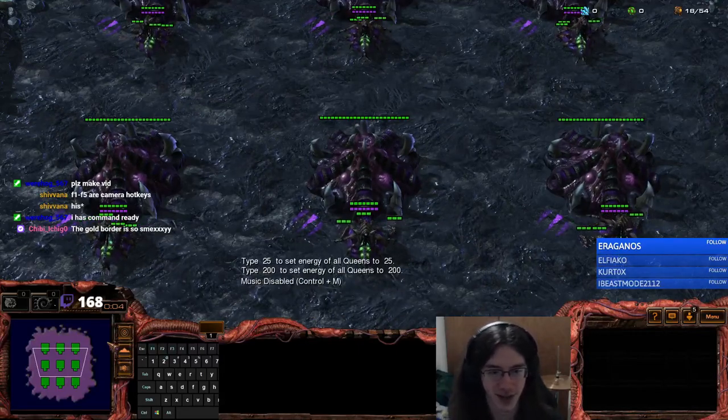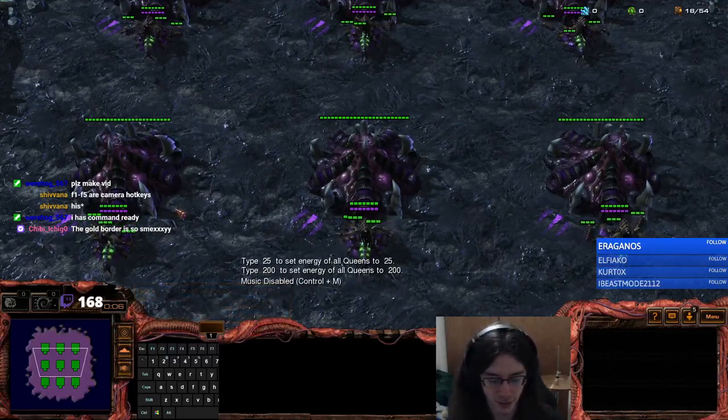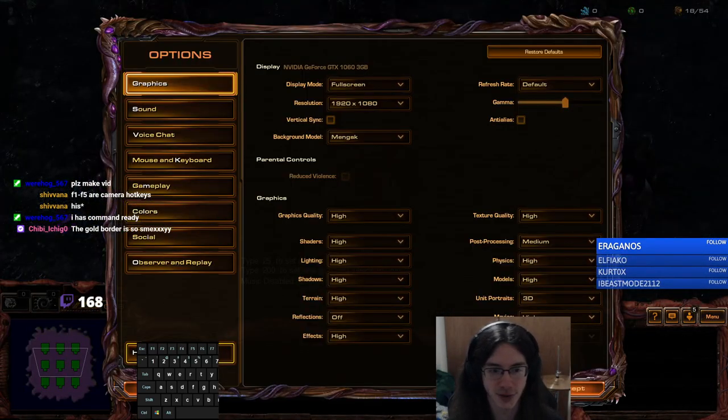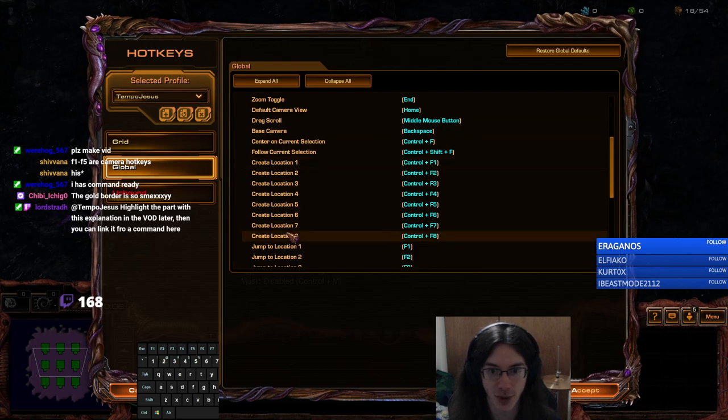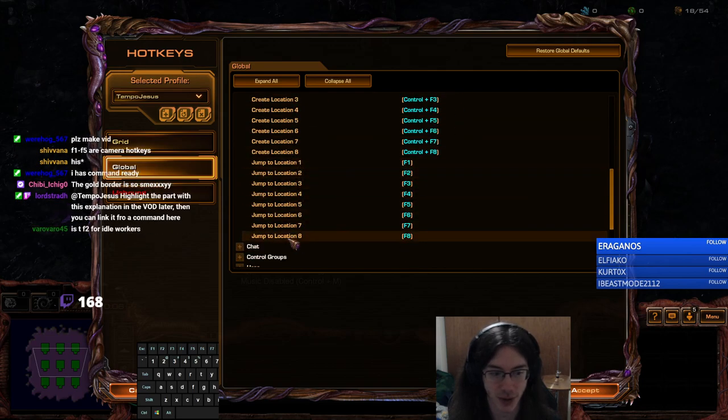Ladies and gentlemen, here's an inject lesson. You go to Options, Hotkeys, Global, Camera — Create Location 1 through 8, Jump to Location 1 through 8.